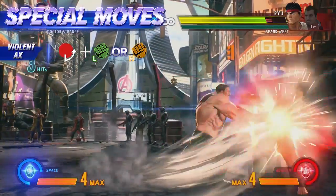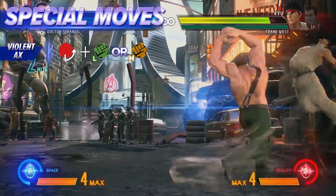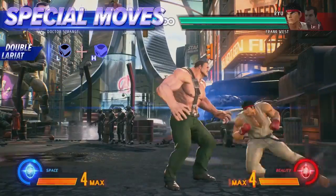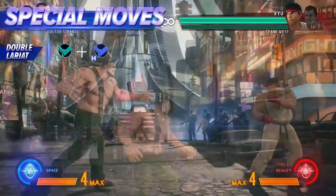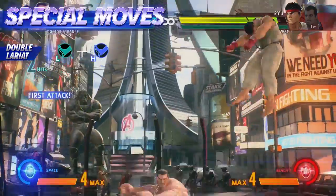This double-handed swing is great to use mid-combo as it'll send the opponent skyward. It may cost Haggar meter, but this move is both invincible and a great way to set up attacks.